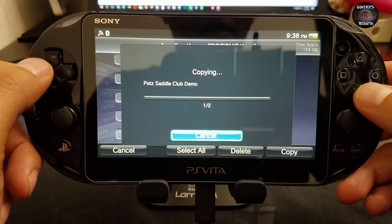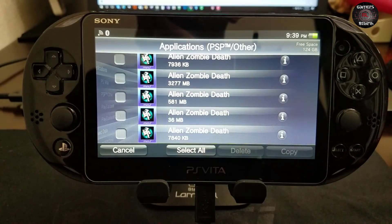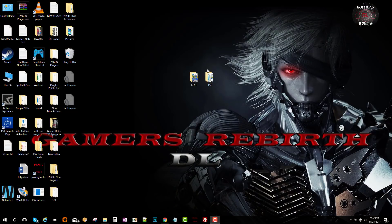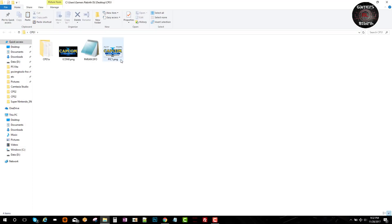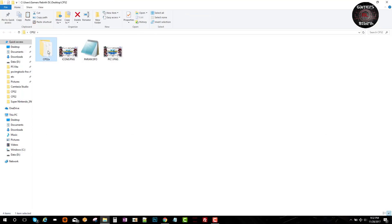Give it a moment to copy that information. Once done, go to the PC — you'll see I have two emulator files there. I'll leave those on my Twitter page and try to leave them in the description as well.